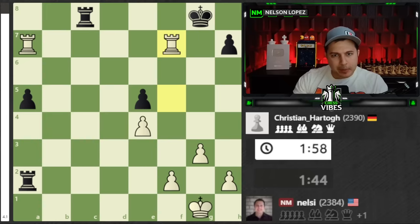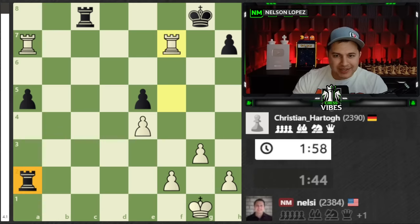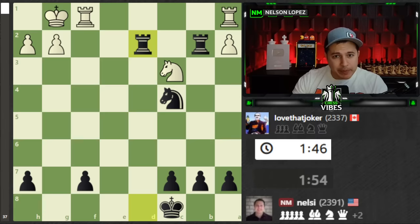Something amazing just happened because the last two games I played on Chess.com, I had Pigs on the 7th. If you've never heard of that, it means you have both of your Rooks on your opponent's 7th rank, or if you're playing as Black, it would be on the 2nd rank. This was the game I was playing with White, and the very next game playing as Black, I managed to do it again. That in itself is pretty crazy because this is not something that happens all the time.